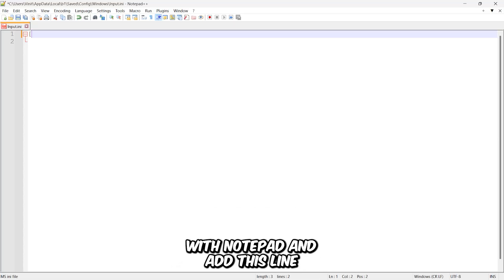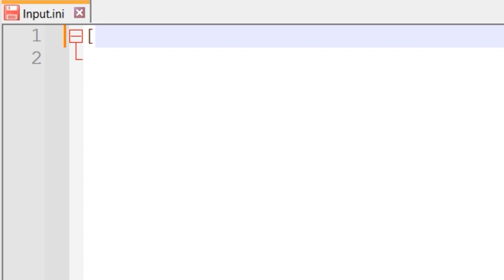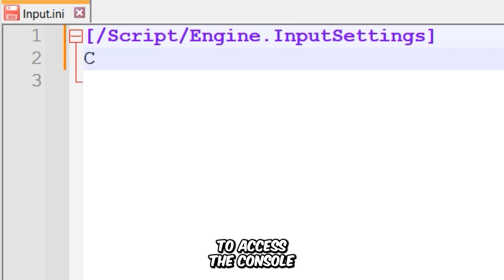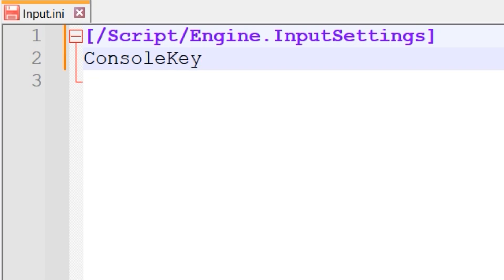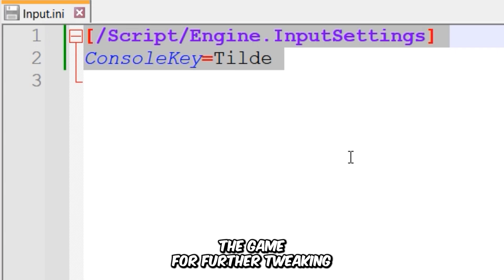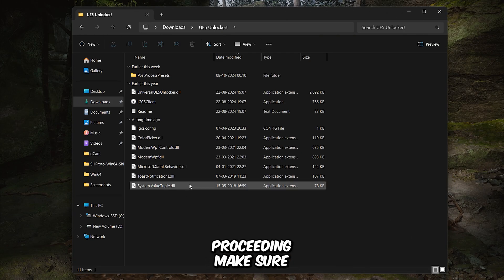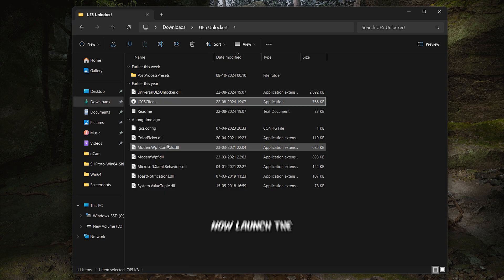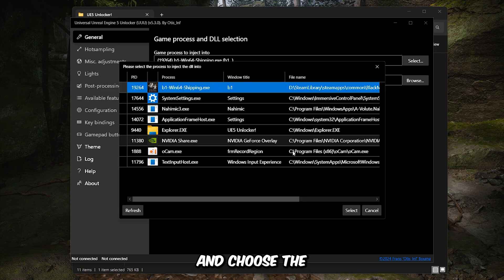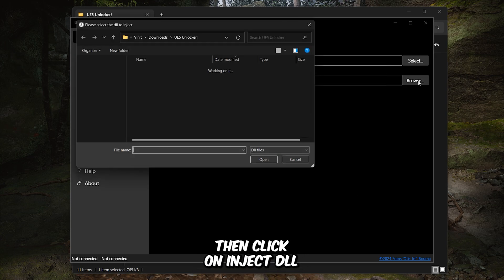Now open the input.ini file with Notepad and add this line. It's highly recommended to add this line, otherwise you won't be able to access the console. Save the file and set its attributes to read-only to prevent it from being altered. Now let's open the game for further tweaking. Before proceeding, make sure you are in a playable part of the game to prevent crashes. Now launch the Unreal Engine 5 Unlocker tool with administrator rights. Once opened, select the game process and choose the appropriate DLL file, then click on Inject DLL.